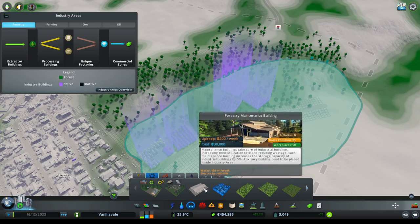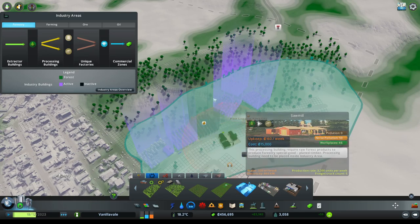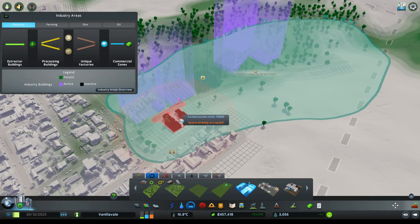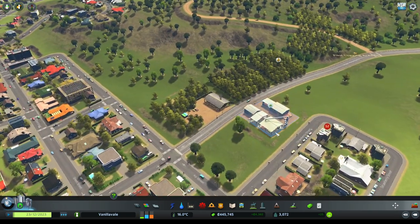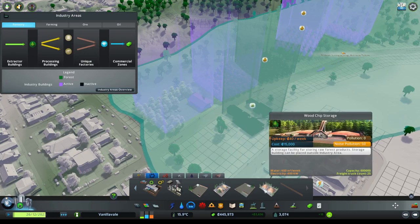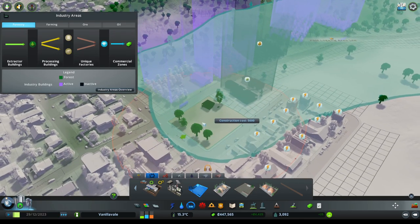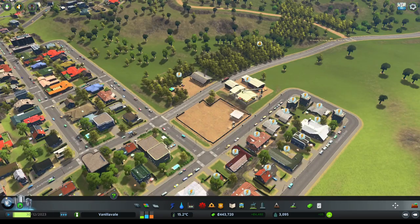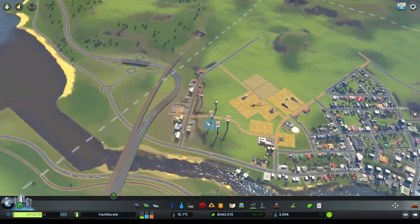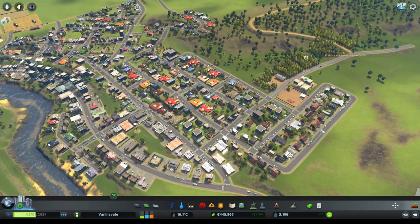Let's continue the creation of more stuff for this logging camp - we have a forestry maintenance building. Let's actually introduce a sawmill and do it over here somewhere. It's going to be pretty close to the residential areas but I think it's okay. So a bit of a sawmill there, and then some storage facilities - a small log storage. That squeezes in nicely. We'll switch on yet another power source to get our power back up.